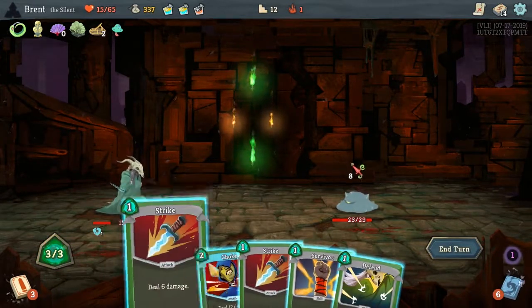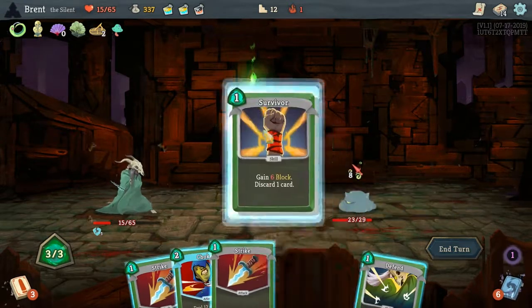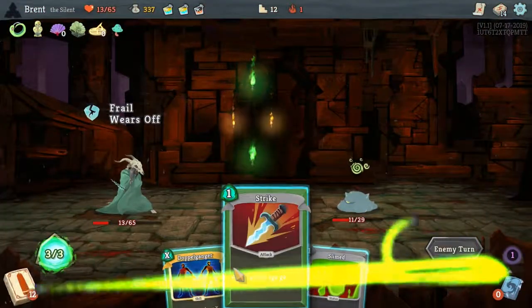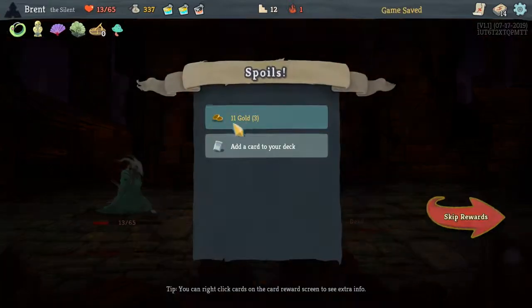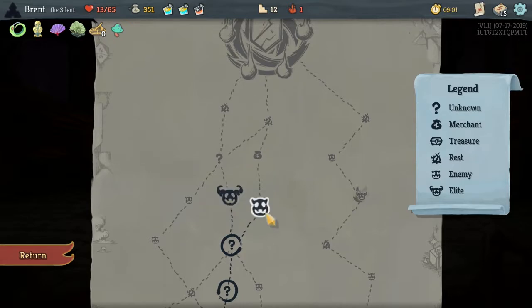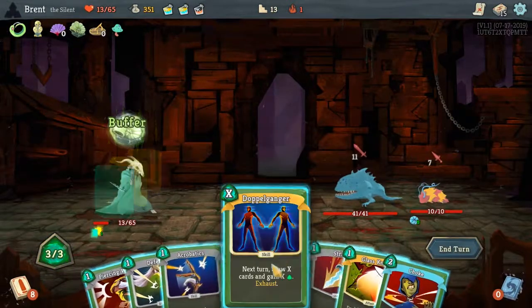12 plus 6 is 18 — we cannot kill him with this, so we should Survivor. We should have done it the other way around but I don't think it will affect us too much. Another Dagger Throw — the draw is pretty good, especially since we're using Doppelganger to get all the extra energy. I'm not going to go into the elite fight — I'm going to duck it to go to the shop. We have 3 in gold, so it's a little different play than probably what I should have done.